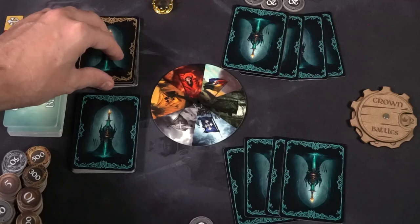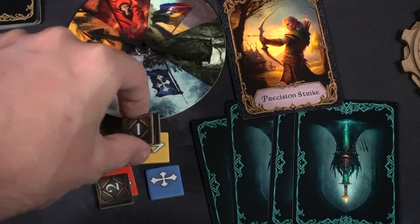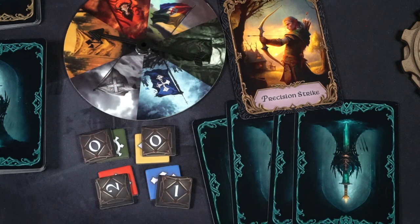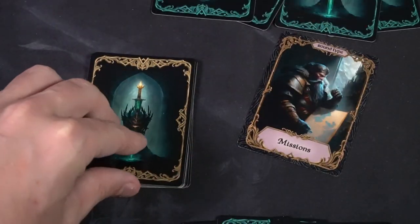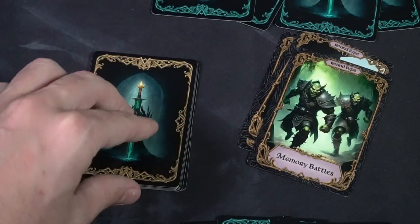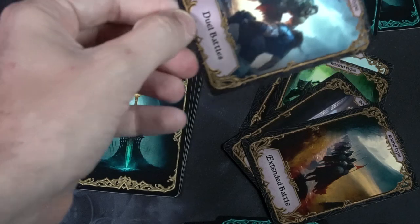Parallel battles can cause additional bidding. Some round types also have different styles of bidding — playing your bid face down in secret, doubling up on bids, or bidding not only on how many tricks you think you'll win but also wagering money on top of that. There are also split and wagering duel battles, where as the dealer I can choose one player to duel against, and other players duel each other — creating one-on-one matchups even in an 8-player game.